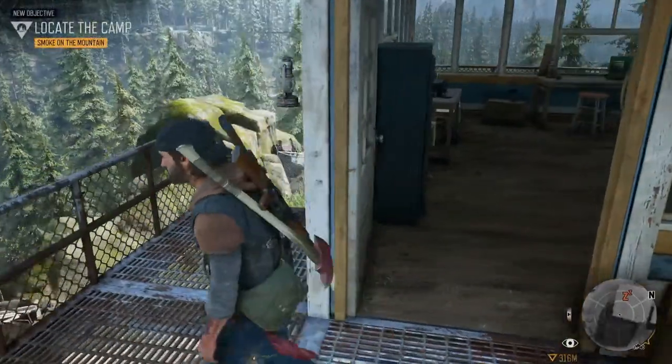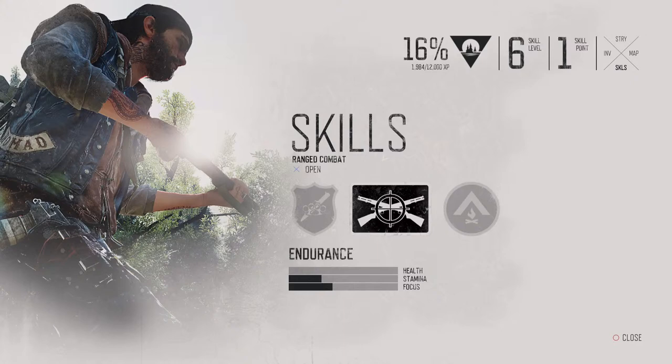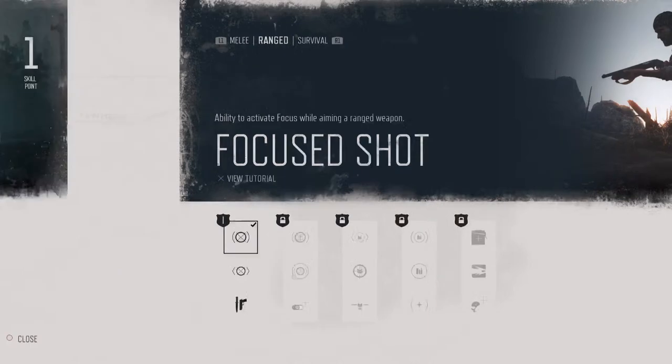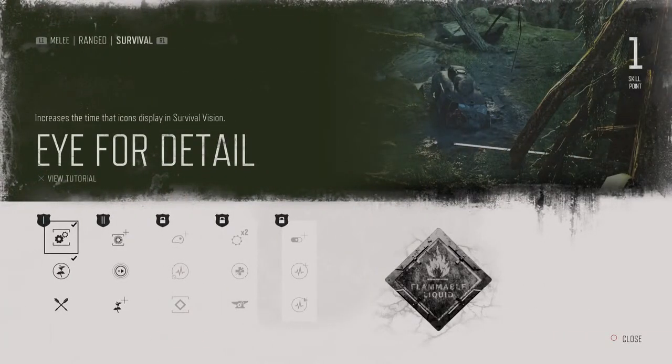Since I just got a skill point, let's take a moment to look at skills. The very first skill I always get is Focused Shot under Ranged, then I always get Field Repairs under Melee. Those are the two best early game skills. Focused Shot lets you do a lot of tightly controlled headshots, and Field Repairs lets you repair your melee weapon with just a few pieces of scrap.